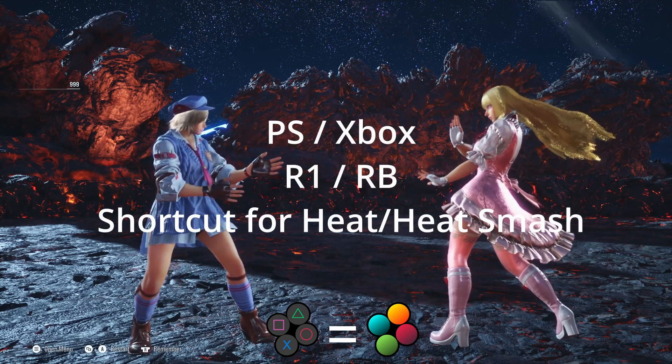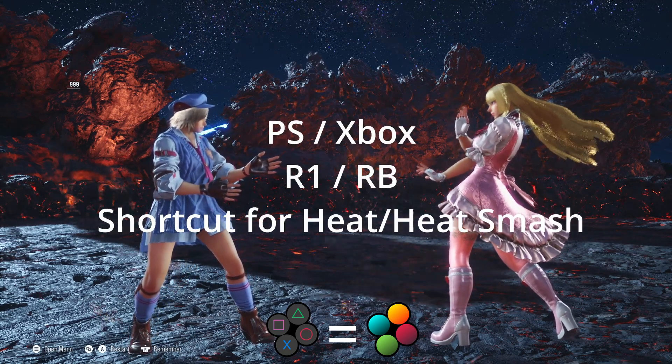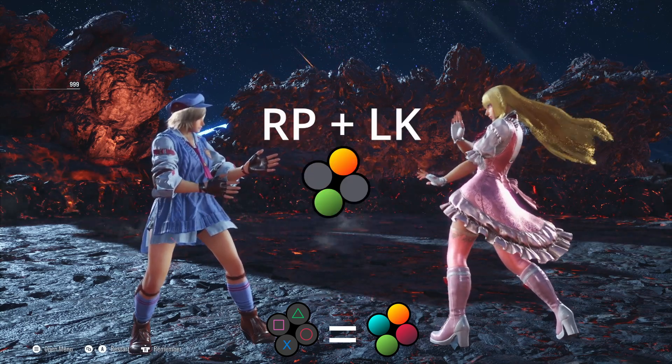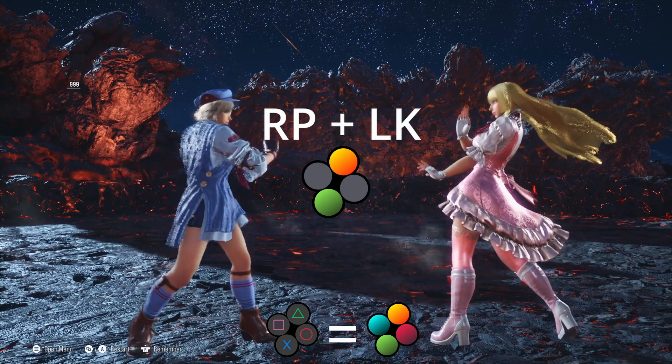R1 or Right Bumper is for activating Heat or Heat Smash, but you can also activate it manually by pressing right punch and left kick at the same time.